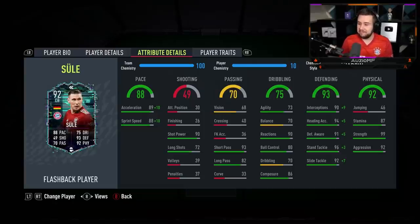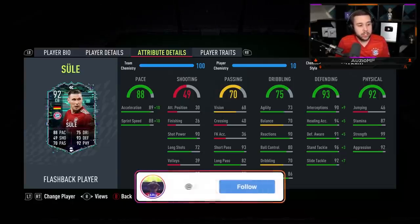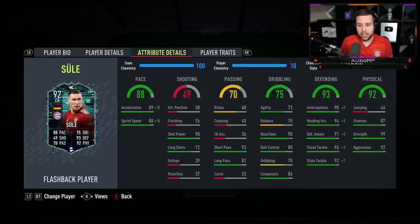The dribbling ability — they actually did give him a nice boost. Like plus 8 agility, plus 10 balance, plus 4 reactions, plus 6 ball control, plus 7 dribbling and a plus 4 composure. We're comparing him to the showdown card by the way. So yeah, it is a very nice upgrade to the dribbling, but still it doesn't look anything amazing. The reactions being at 90 is very solid and the composure being at 86 is pretty good as well.